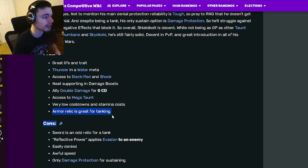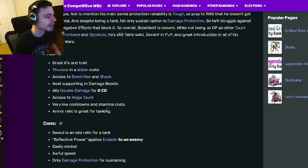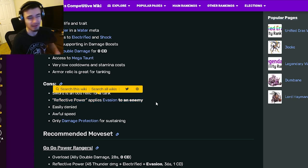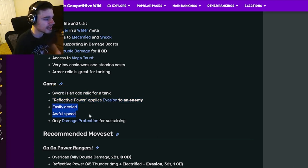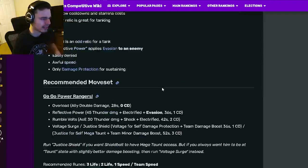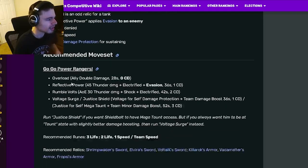He also has access to a Megaton, very low cooldowns and stamina costs, and the Armor relic is great for tanking. His cons are that Sword is an odd relic for a tank, Reflective Power applies evasion to an enemy which is kind of annoying, he's easily denied, has awful speed, and only Damage Protection for sustaining — so he doesn't have heals or anything.